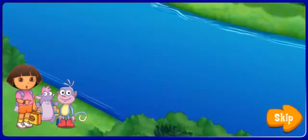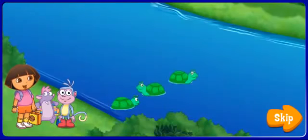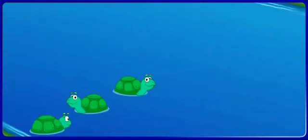We need to cross the river to get to the school. But Dora, how will we get across? I know — las tortugas, the turtles. We can hop on their backs to get across. Great idea, Dora. Boots can cross first. I see three turtles: one, two, three. But Boots needs six.